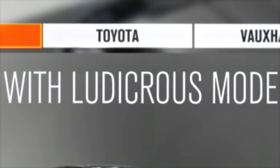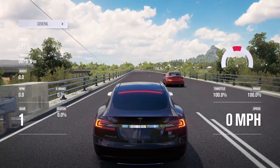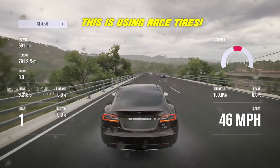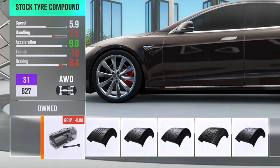Fact five: Ludicrous Mode in Forza Horizon 3. The P90D Model S mentions it has Ludicrous Mode, so how do you activate it? It's as simple as holding down the brake, holding down the accelerator, and just letting go of the brake. Even with zero traction control, the car launches like a rocket. Many people would think upgrading the tires gives a better launch, but nope — the stock Model S tires are the best for launching.